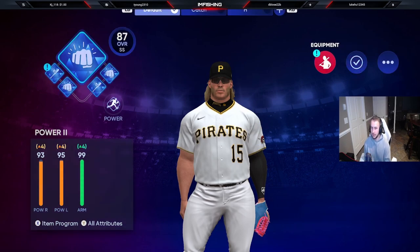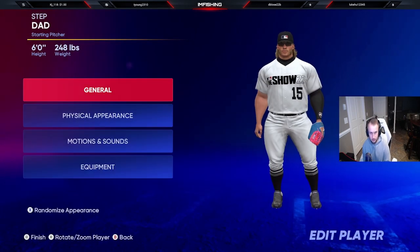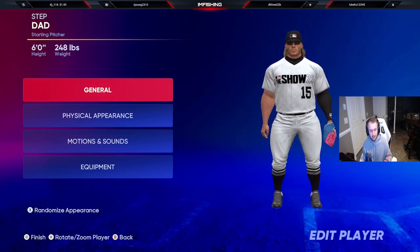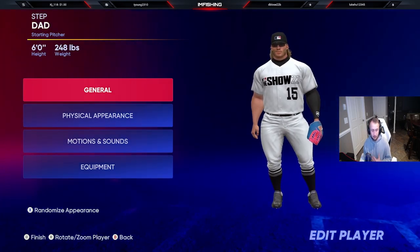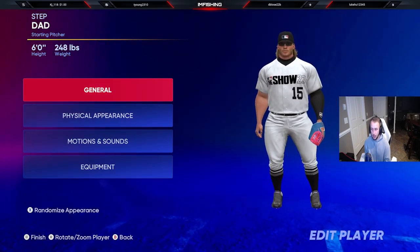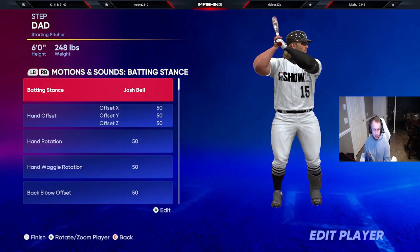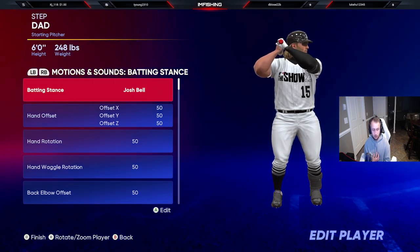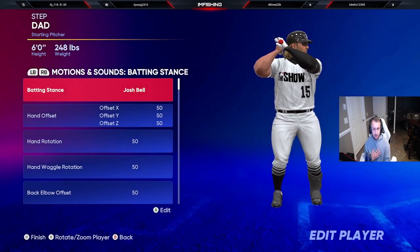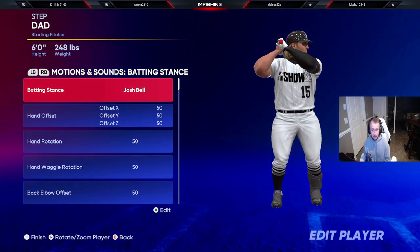So now I'm going to show you guys the stance and everything I use for him. In the appearance section, for height my guy is 6 foot — weight doesn't matter, but at 6 foot I feel like that gives me a decent-sized strike zone. I didn't want to make him 6 foot 7 because then he's huge and has a big strike zone. If you're comfortable with the smallest size, make him smaller, but for me 6 foot is the perfect height and he rakes. For the batting stance, I use Josh Bell — just strictly the normal Josh Bell. I rake with the regular Josh Bell card and with the face of the franchise one on my guy too. This is the best batting stance in my opinion, but use the one that fits best for you — that's going to help you tremendously.